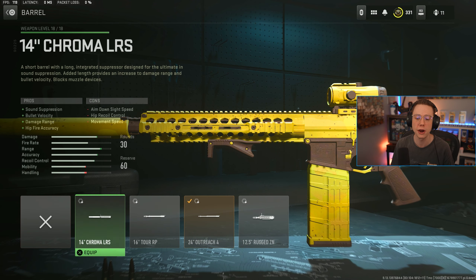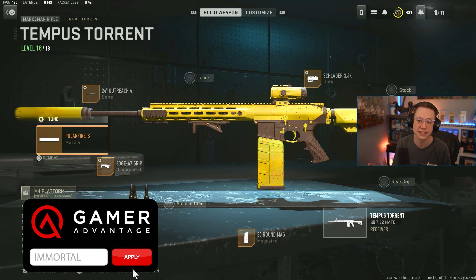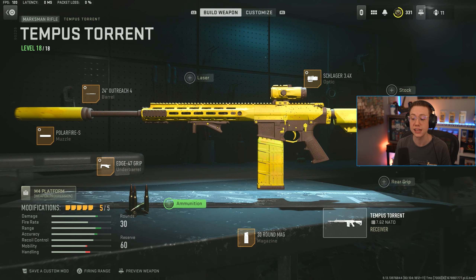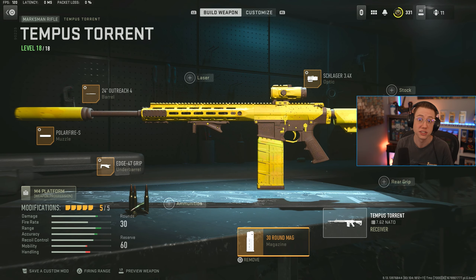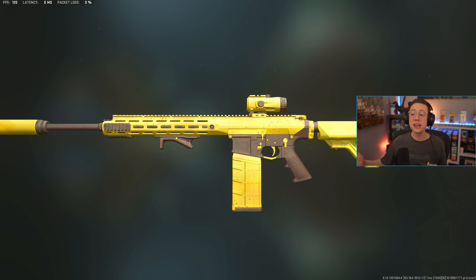I want to quickly focus on the alternative barrel option. If you switch the Outreach for the Chroma barrel — which has a built-in suppressor — it would block a separate suppressor, but then you could run the Chroma barrel, high velocity, and the 30-round mag all at once. That's something to consider. I'd recommend trying out both classes. This setup is the one I personally enjoyed more, but neither is a bad choice.